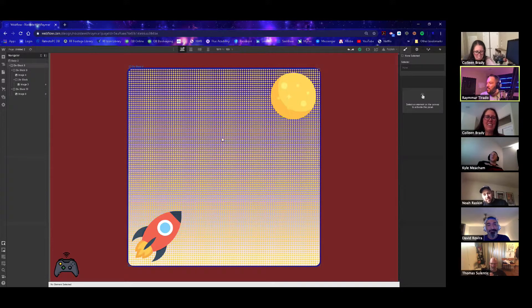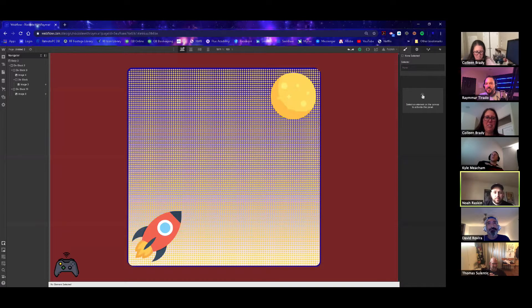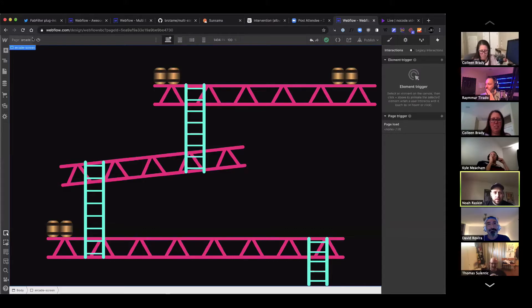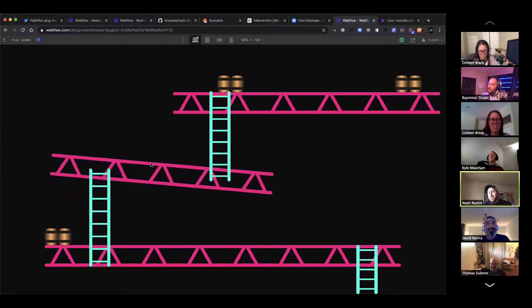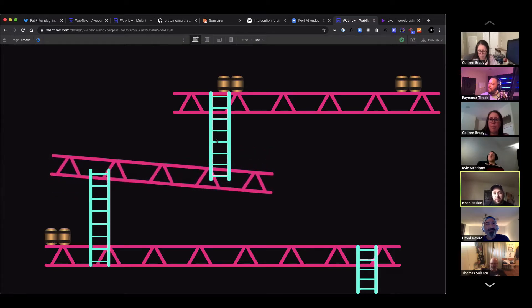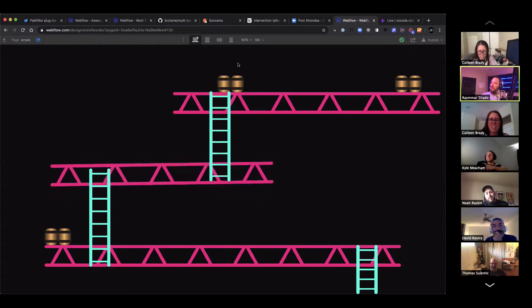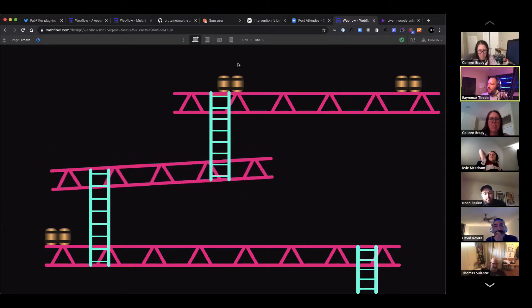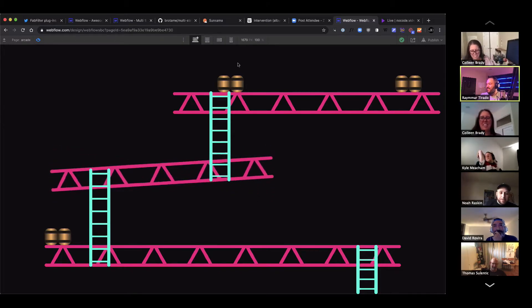It's a canvas though — this is great. The challenge is really just to push yourself, there are no real rules. Noah, do you want to show what you came up with? I couldn't get the tilting thing right. I was thinking about it — it took me longer because I was trying to do every little piece with divs. I was hoping to grab gif images of Donkey Kong and stick them on the ladders. Still pretty impressive — built in pure divs and interactions. The tilt is all messed up at the end, but amazing for a 30-minute build.